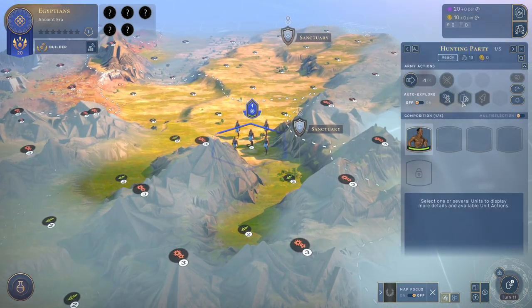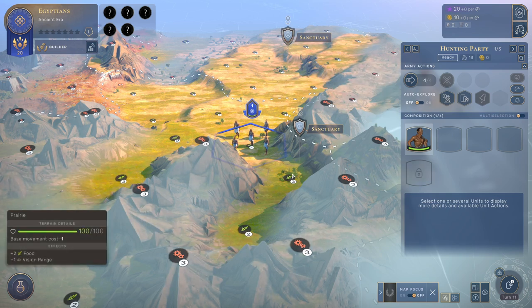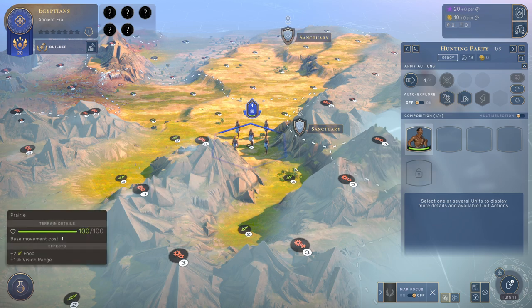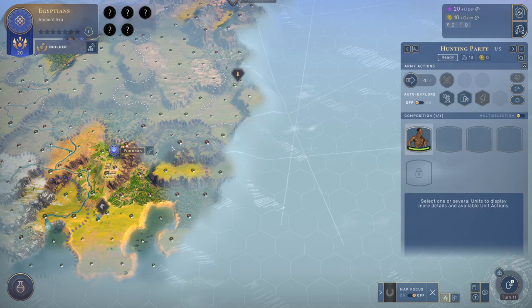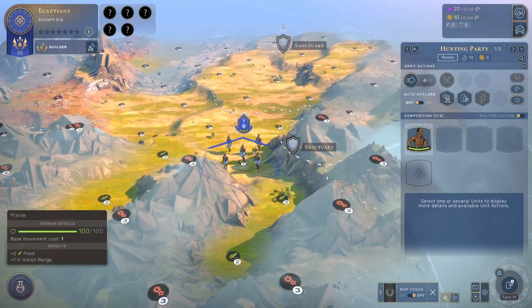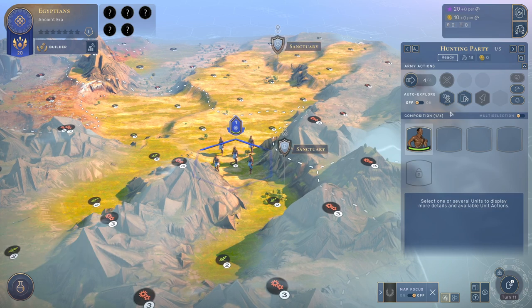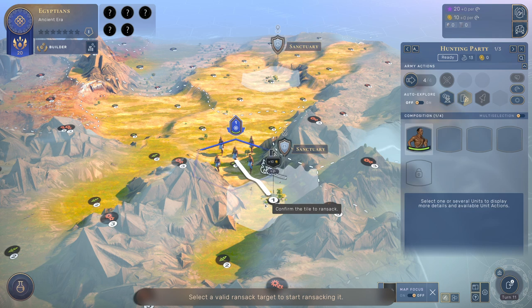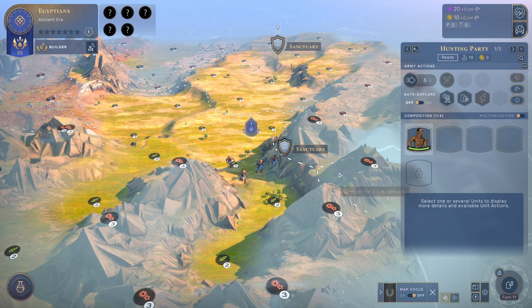Another idle army over here — we're going to do our first ransack action. These sanctuaries over here, you can ransack them. You can also ransack enemy outposts — so this outpost I've got, an enemy could go over and ransack it. You can also ransack enemy improvements — if they built a mine on some copper, for example, you can ransack that. So we're going to hit that and destroy the target. It's telling me we're going to get 10 gold out of this, so I'll go ahead and do that.